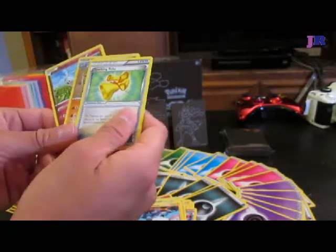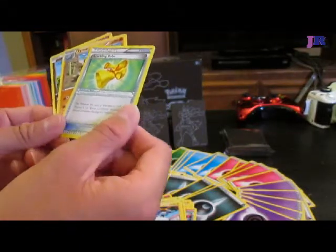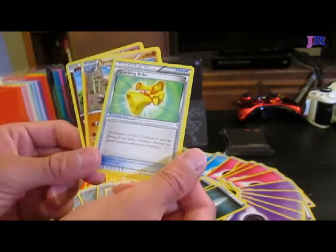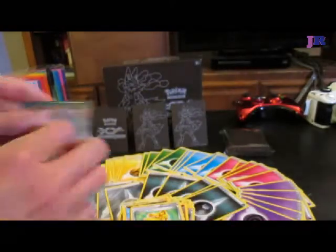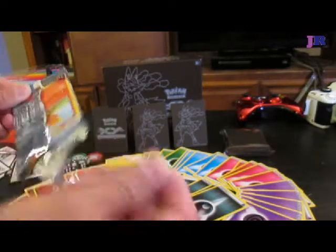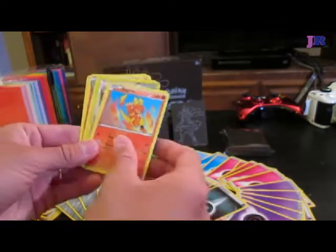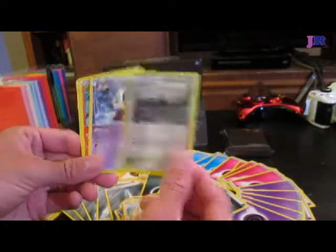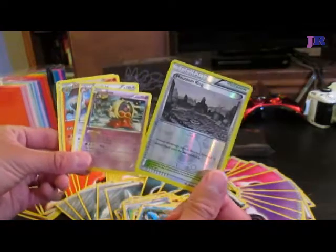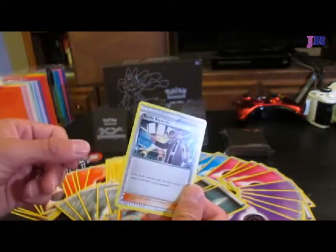And then we have a Sparkling Robe — the Pokemon this card is attached to can't be affected by any special conditions, although if you have a Pokemon with an ability that prevents special conditions, that card's kind of useless. A Torchic. Another Clefairy — looks like we're getting a lot of Clefairies. Pikachu. Magmar. Clauncher. A Mountain Ring — this one's really cool, you prevent all damage to your bench. That's a fantastic Stadium card. And then another Jinx, a Lickilicky, a Combusken, and a Battle Reporter.